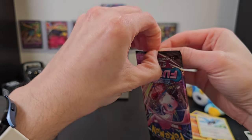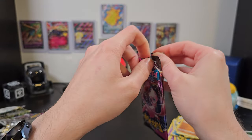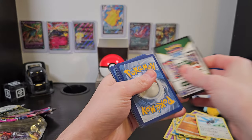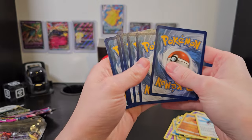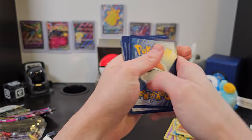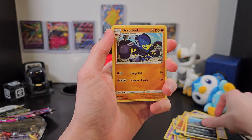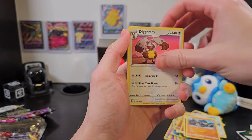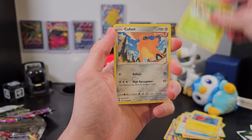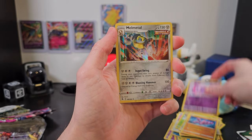Now on to our final booster here. Maybe we'll get something good that can go up on that wall. Staraptor's close, but just not quite good enough to make the cut. We'll put our code card aside and take our four from the back to the front, just making sure I got my math correct there. We've got Pangoro, Graplocked, Diggersby, Shellder, Voltorb, Pansage, Cufant, Gligar, Musharna, and finally Melmetal. That's a nice holo and a great way to end our adventure.